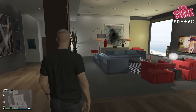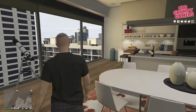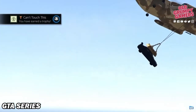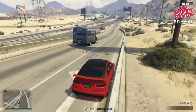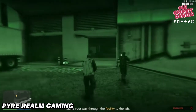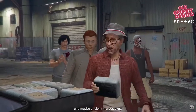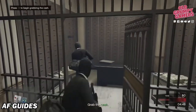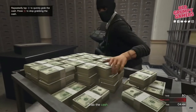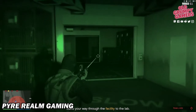Next up are the high-end apartments. These can be solid investments as they look much nicer and grant you access to five different heists: the Fleeca Job with a maximum payout of $143,750; Prison Break at half a million; Humane Labs Raids at $675,000; Series A Funding at $505,000; and the Pacific Standard, which has a maximum payout of $1,250,000 plus first-time bonuses. Your individual earnings will vary depending on your split, and unfortunately none of these can be done solo.